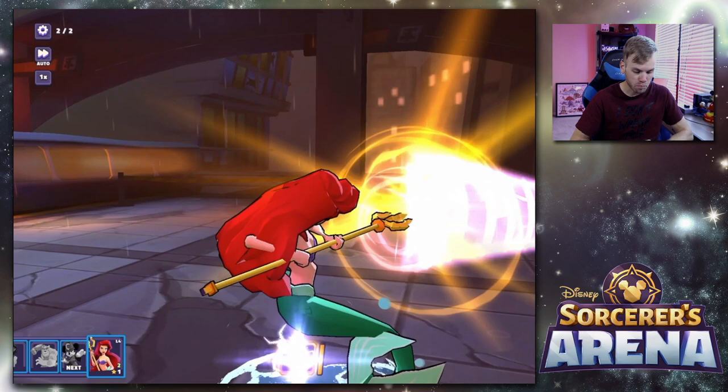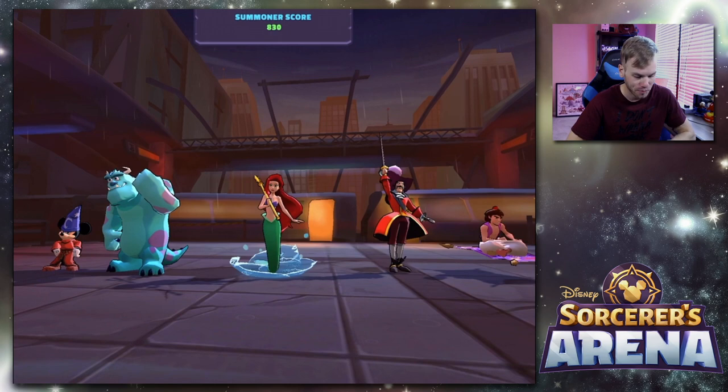Check this out — Ariel's power move, Electric Current. Y'all ready for this? This thing is dope — I nuked it!